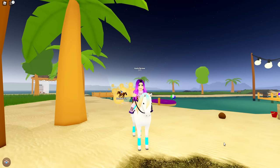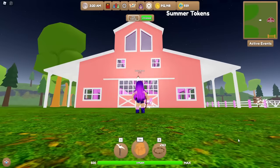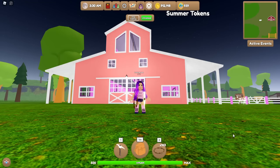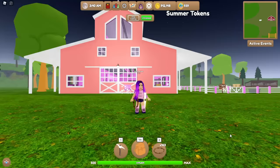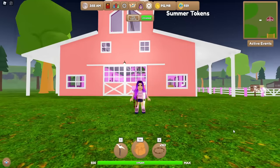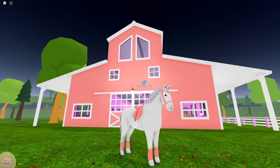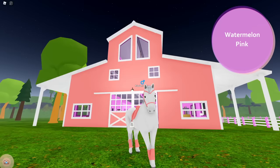We're going to head over to my island and check out some of the craftable items. As you can see, I have changed the color of my barn - this is the watermelon pink color. You can actually use these limited time colors on your barn, fences, rails, and gates, as well as the tack. I'm going to show you guys the different colors on the barn as well as the tack colors at the same time, starting off with watermelon pink.